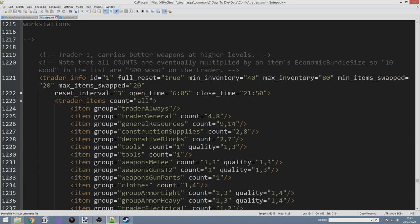Last episode we covered the open and close time in the trader info. Now let's say the trader doesn't stock enough inventory for our liking — he doesn't really stock that much good stuff and we wish he had more. The main things to look for are the min inventory and the max inventory, which display the minimum and maximum number of items a trader will display on his list at any one time. There's also full reset, min item swapped, and max item swapped — in this case both equal to 20.